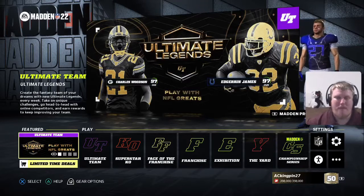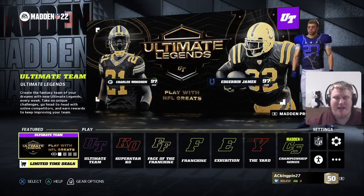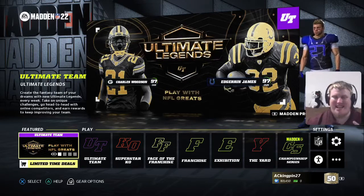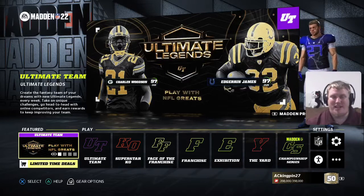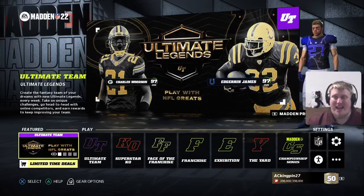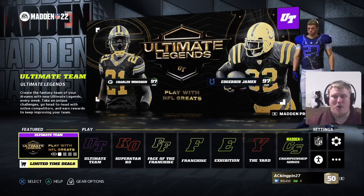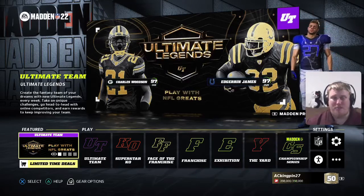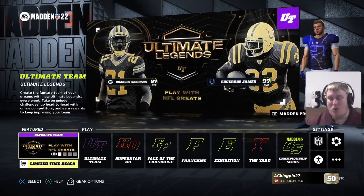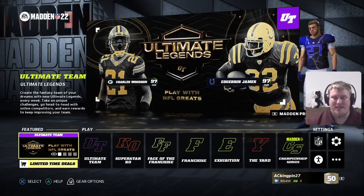Welcome everyone, and welcome back to the channel. I'm ACKingpin27 with you today in Madden 22's Ultimate Team, and today we've got the fourth release of Ultimate Legends here in game. You see the two Ultimate Legends dropping today, Edger James and Charles Woodson, both getting 97 overall cards. We'll take a look at these player items and what you need to do to get them in sets, take a look at the LTD item as well, and then we'll look at the challenges and talk about what rewards you're going to receive today.